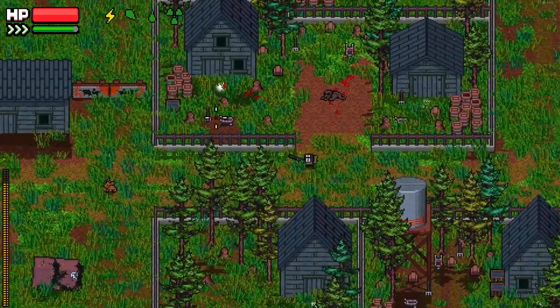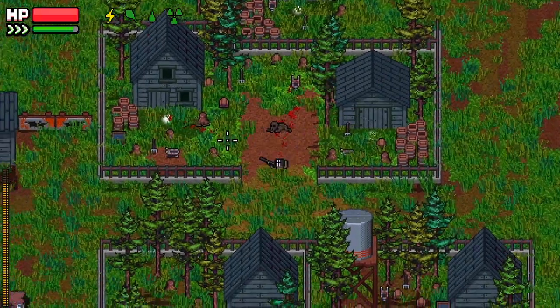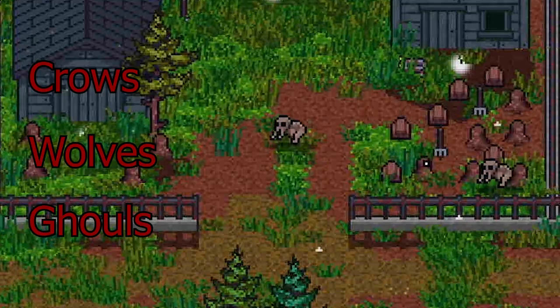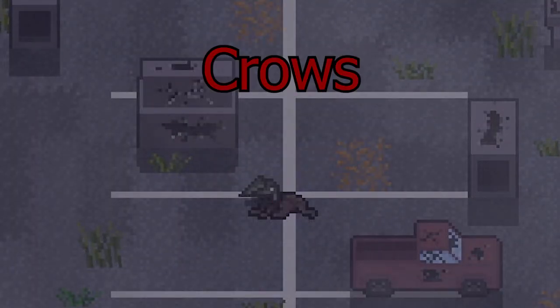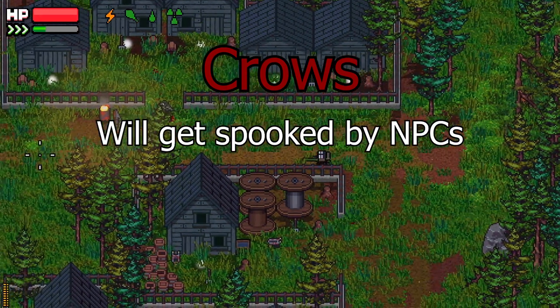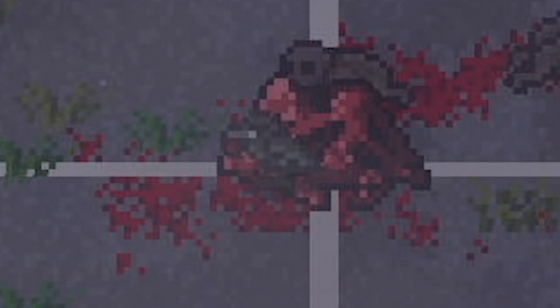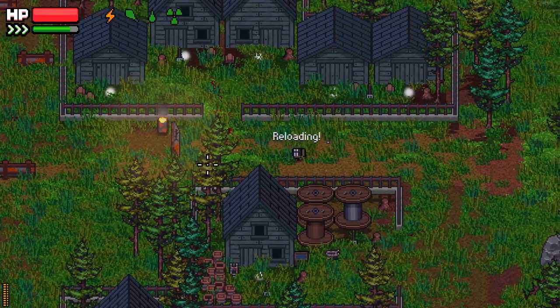Audio cues like footsteps and gunshots are obvious tells of an enemy's presence, but something some players may not be aware of are the crows, wolves, and ghouls that can be found in raid. Crows will land on and pick at dead bodies, but will fly away and avoid bodies that another entity is around. When this happens, you can hear their feathers rustling as they take flight, meaning a potential enemy is around.